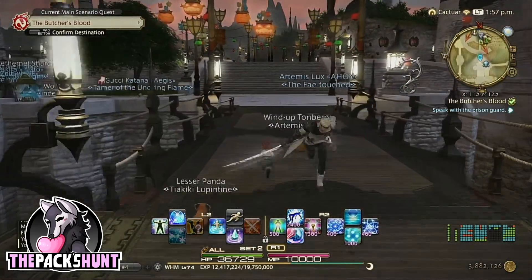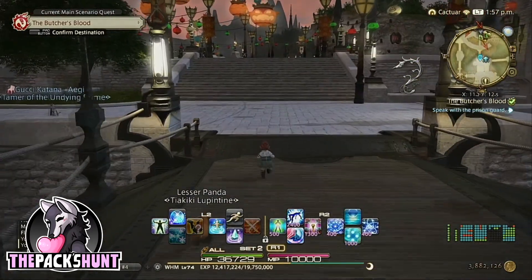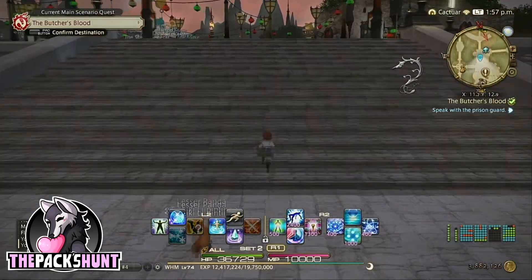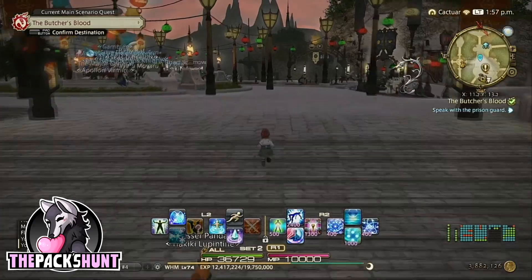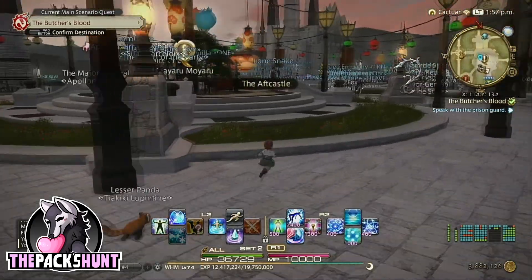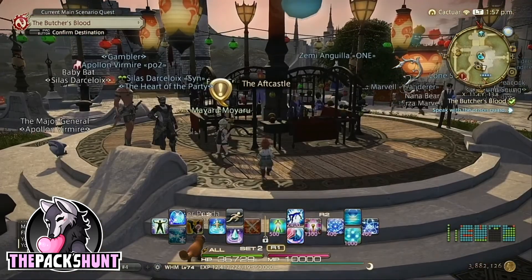You'll see the festival straight ahead. You need to talk to Mayaru Moyaru for the quest. It's a level 30 quest called Unseasonable Chills, so in order to do this seasonal event, you will have to be level 30.